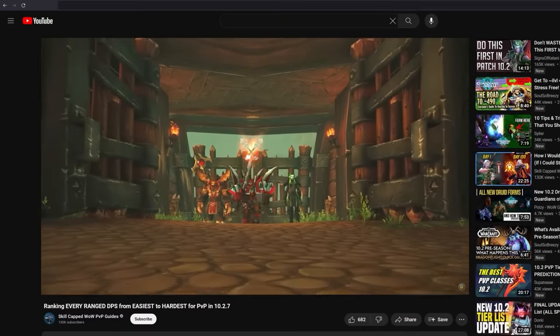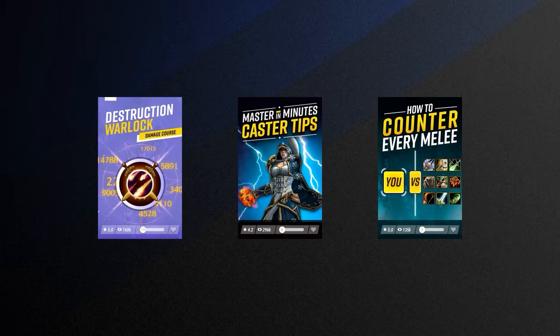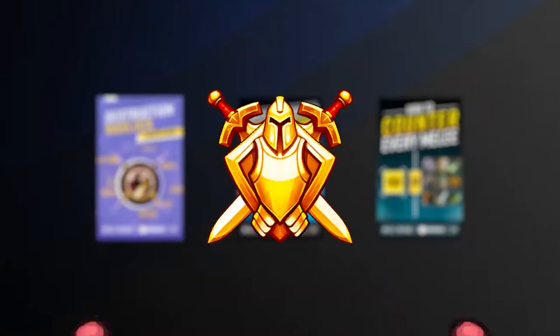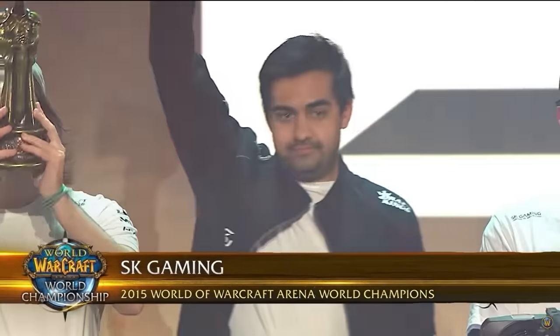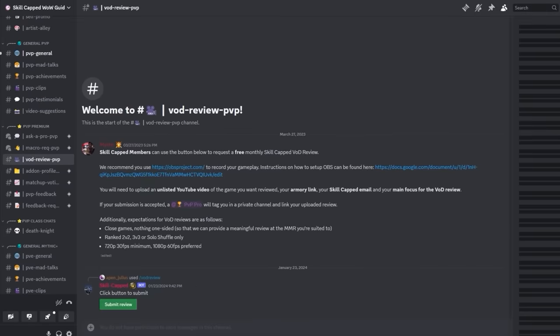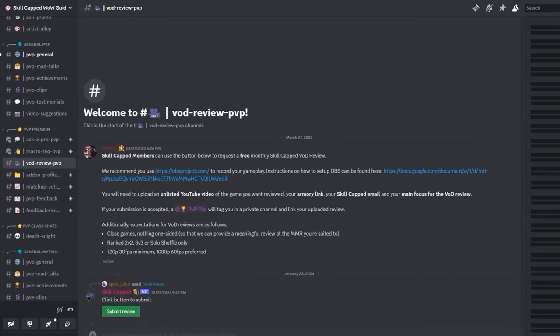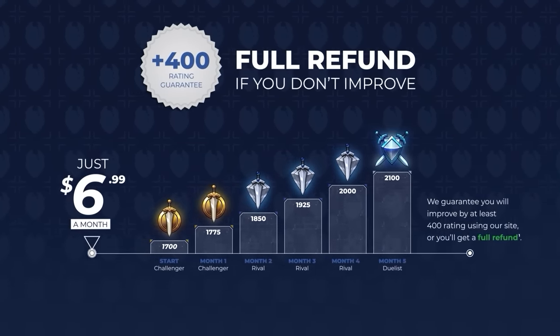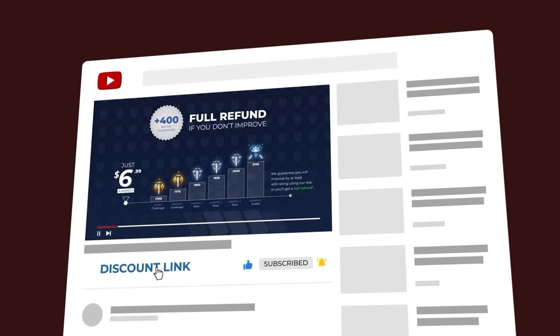If you're watching this video looking for a new spec to play, Skill Capped has everything you need to climb rating instantly in the new season. From class guides, arena fundamentals, game knowledge and more, our courses are specifically designed to help you hit your rating goals faster than you thought possible. We work with the best and most experienced players, who will even review your gameplay and offer personalized advice for climbing. Everything is backed by a rating guarantee where we literally promise you will gain rating. Get the rating you've always wanted by visiting the exclusive discount links below.